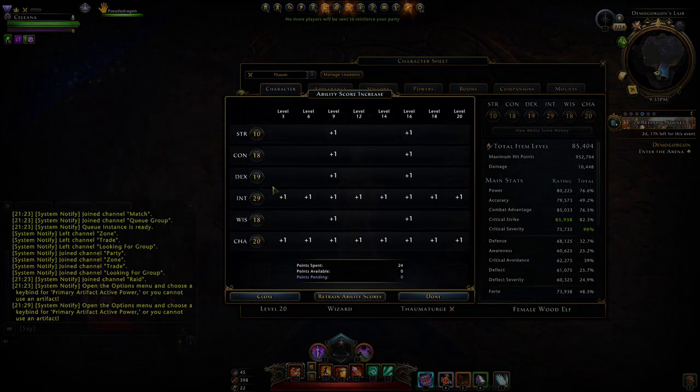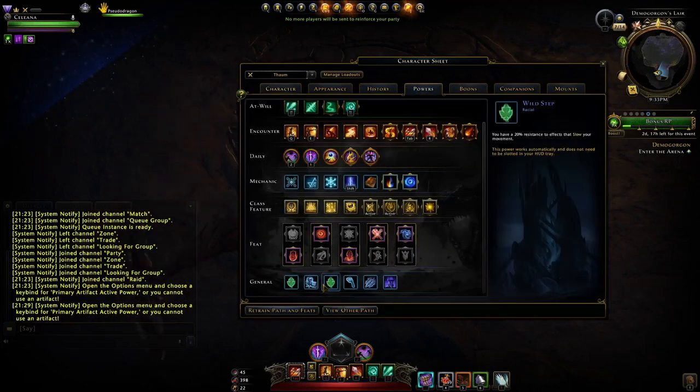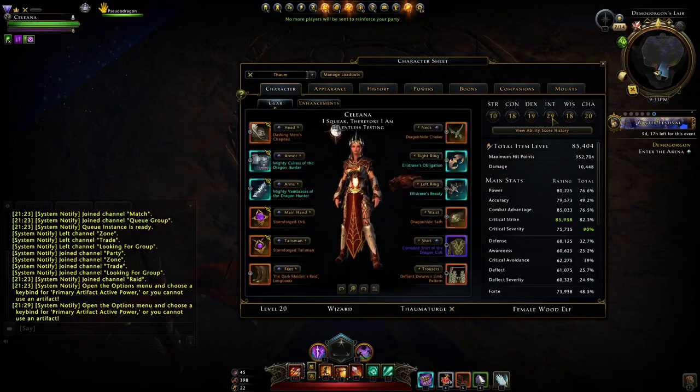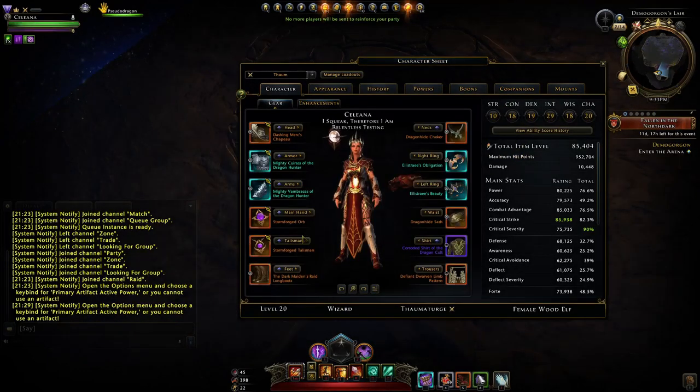For ability scores and race, we're running intelligence all the way, charisma, and Wood Elf — basically giving us that 5% extra critical strike which helps cap that stat, along with plus 2 to Intelligence and Dexterity, both of which we can make use of.